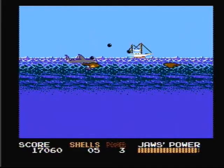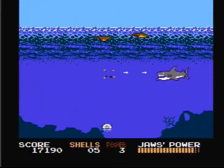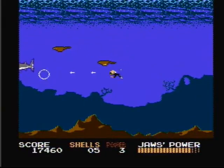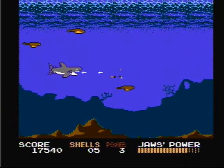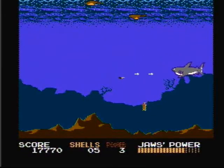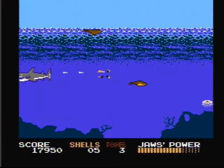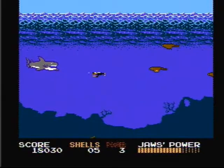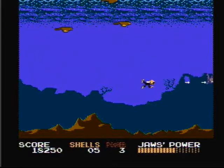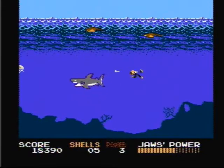When you first fight Jaws, you are in your boat and you can drop some bombs on him to do some damage. Now we're back to our diver, and all we gotta do is spear him in his head. When you take on Jaws, you want at least a power level three or higher. Now let's head back to Jaws.